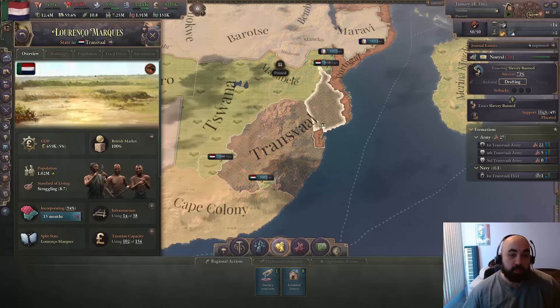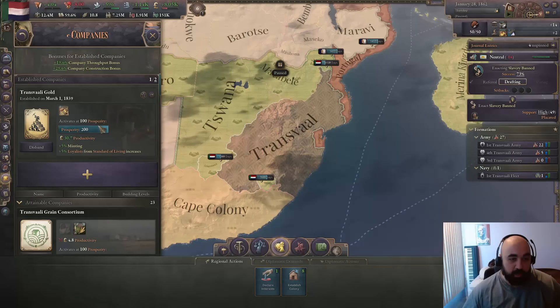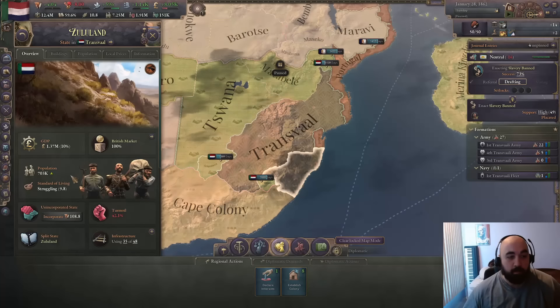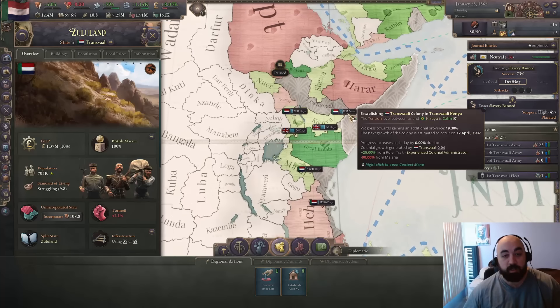When we finish incorporating this, our colony growth speed should pick up quite a bit. We're going for iron mines right now to make use of our second company, but once we get those iron mines, I think we go pretty heavy into the government administrations, look to incorporate a whole bunch of other places, mainly for the colonization speed, because our colonization speed is really not good.